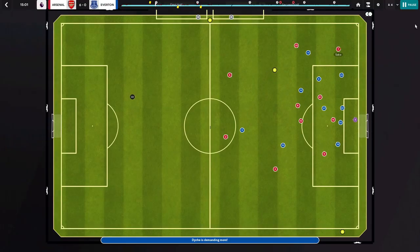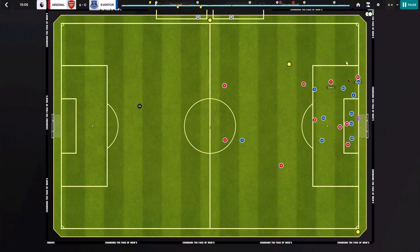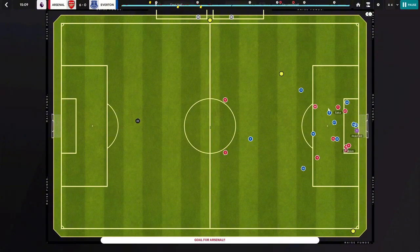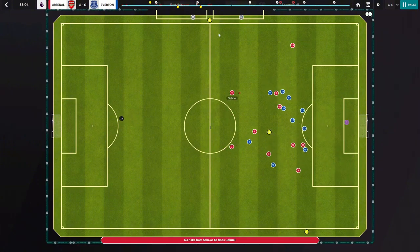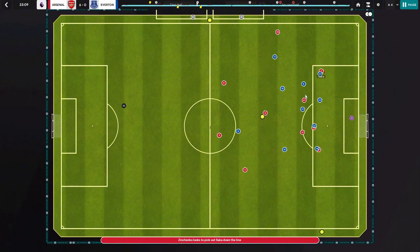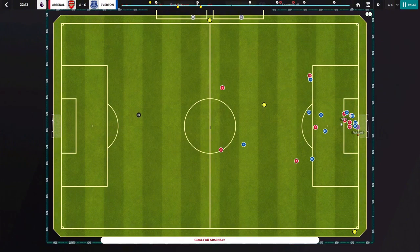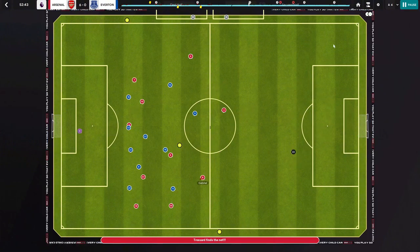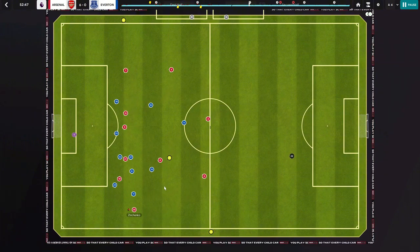Pretty much every goal in this game — except the corners — had one of the wingers involved. In another game, Arsenal beat Everton 6-0, with the winger involved and the central midfielder getting in as well. There's quite a lot of overload on that left side with the left wing back, left winger, and the central midfielder on attack. Declan Rice is very high up — one of the highest players on the pitch — ready for the cutback.